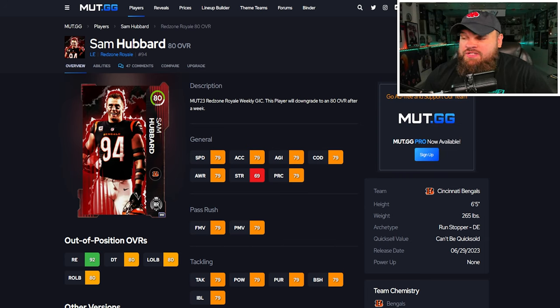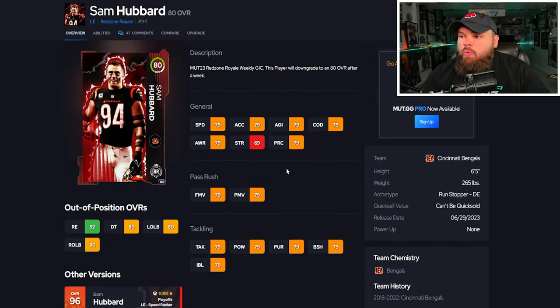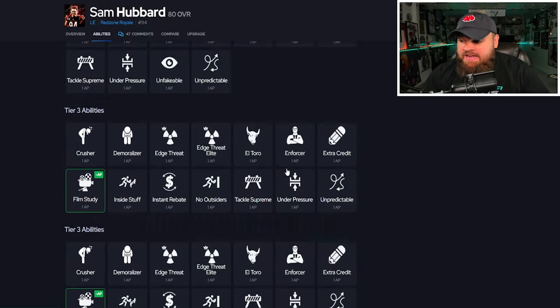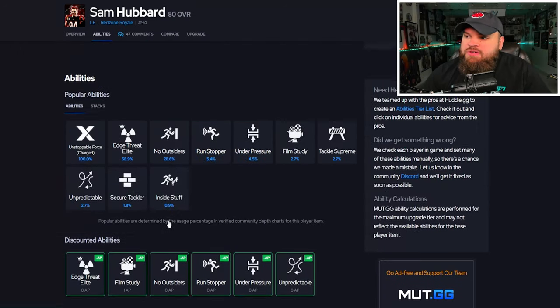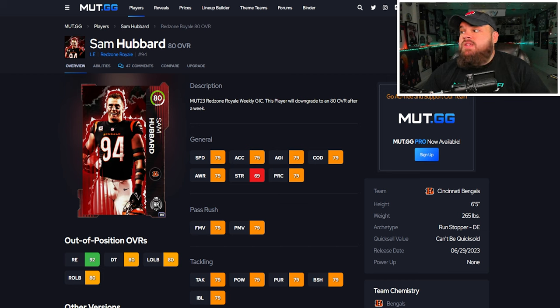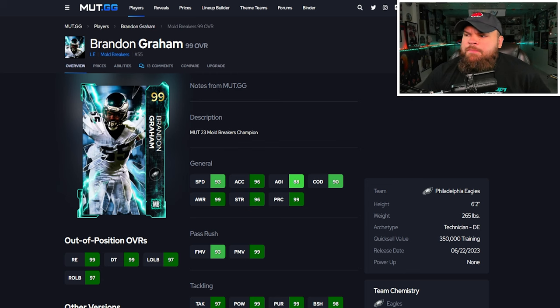This is a super interesting card — Sam Hubbard is down to an 80 overall. He has 79 for basically every stat, and his traits are Bull Rush and Swim Move on yes. But he still gets Unstoppable Force for zero. I know his attributes are not good, but Unstoppable Force for zero makes it to where that doesn't really matter. He can also get Edge Elite for zero and No Outsiders for zero. Call me crazy — I'm still putting him in A tier. Unstoppable Force for zero makes his stats not matter; it's just the physical stats that keep him out of S.